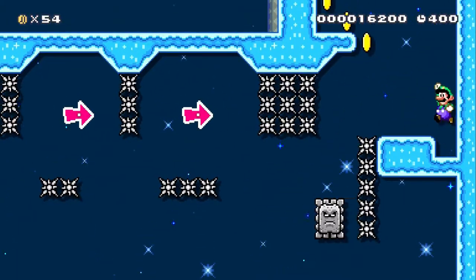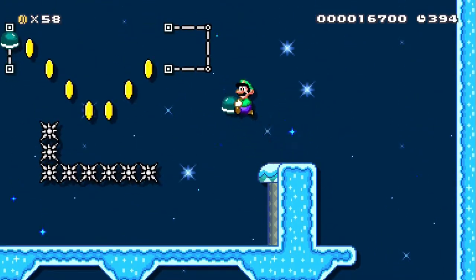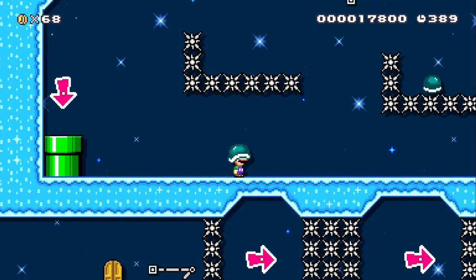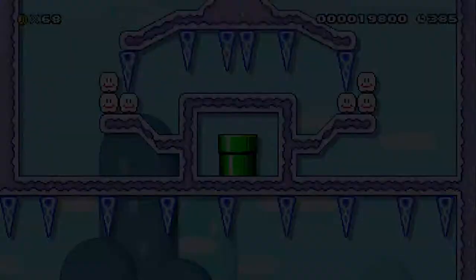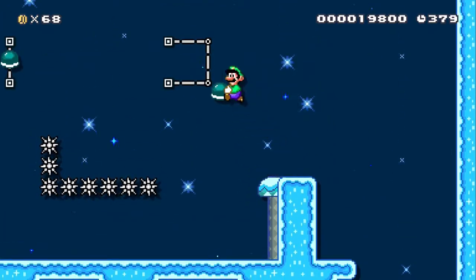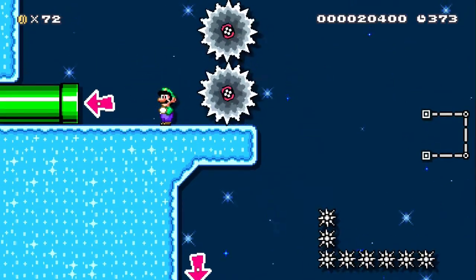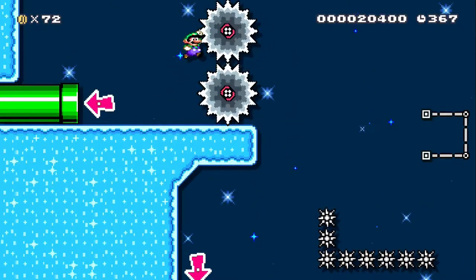Anyway, made it through there. Here we go — this is like the hardest part of the level. We lost it, that's okay though — we can reset inside the pipe and try again. Let's take the shell off. It's pretty hard — we have to do two shell jumps in a row. Gotta get a running start and then you release — and it's cheesable! Dang it, it's cheesable. That sucks.